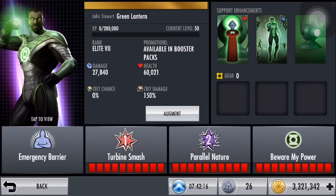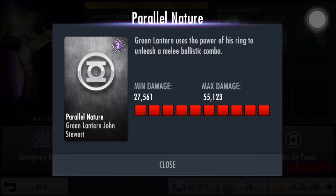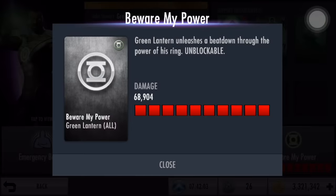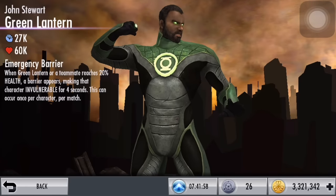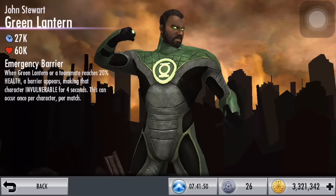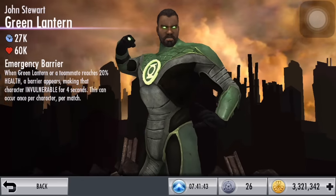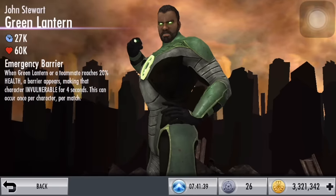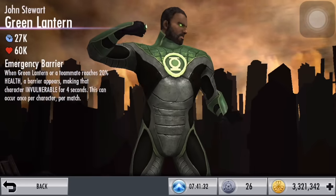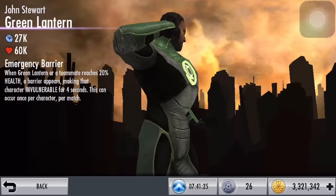Let's take a look at his specials. We have Turbine Smash for Special 1, same as the other Green Lanterns. We have Parallel Nature for Special 2, which uses a lot of constructs from his ring. And Beware My Power, which is the normal super move for Green Lanterns. He does wear his Green Lantern suit, and of course that is Jon Stewart with his glowing green eyes. I sort of like this suit — it's a pretty cool design with black and green with some touches of silver and grey. I can see some spots of what possibly is blood on his left thigh area, and on his front we can see more of those spots, plus the wear on his costume with all those cracks or bends.